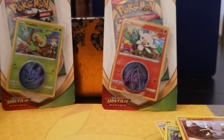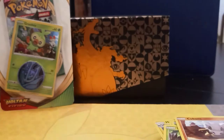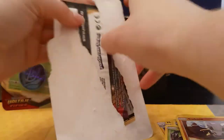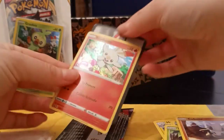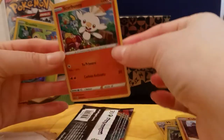Should I open this one or the other one? Maybe I'll save it for another video. Actually let's open these up. It's kind of difficult to show the whole opening process in front of the camera, but here we have a Scorbunny Holo — it's a little bent but that's fine. Then we have our coin here. I think this is an Empoleon coin. Yeah.